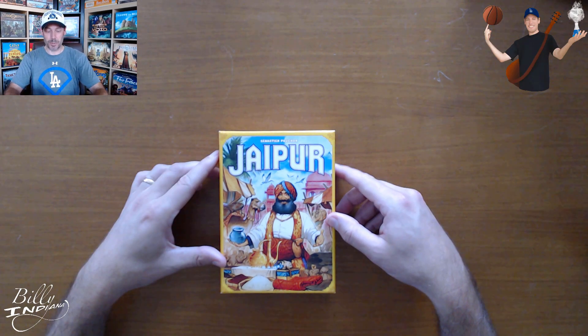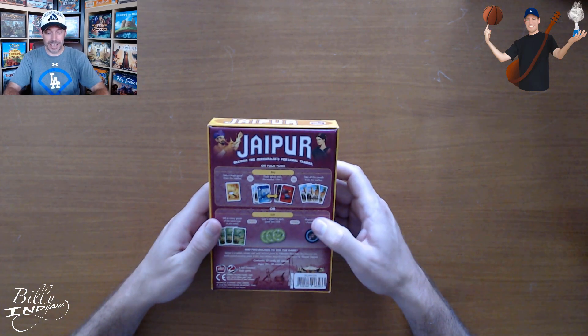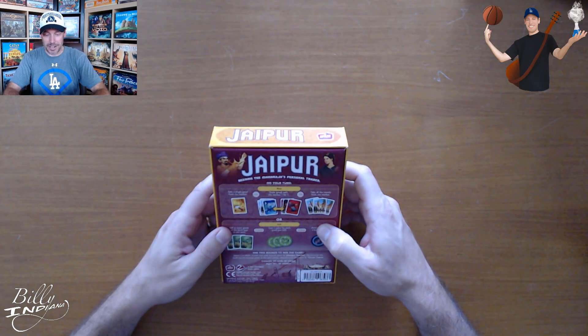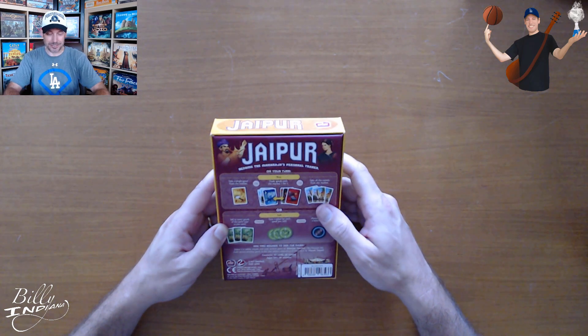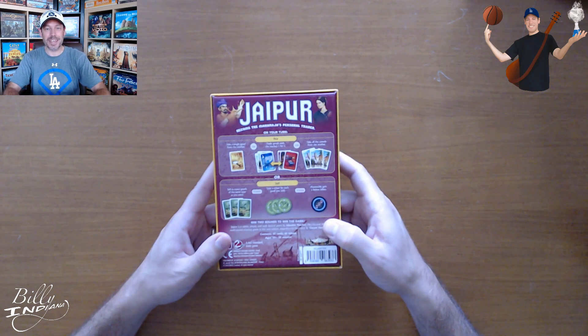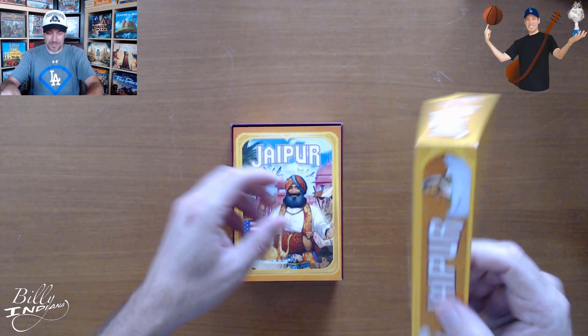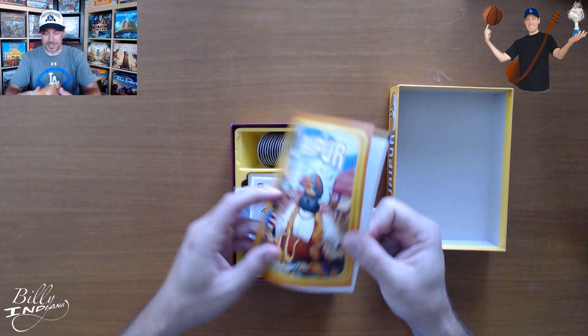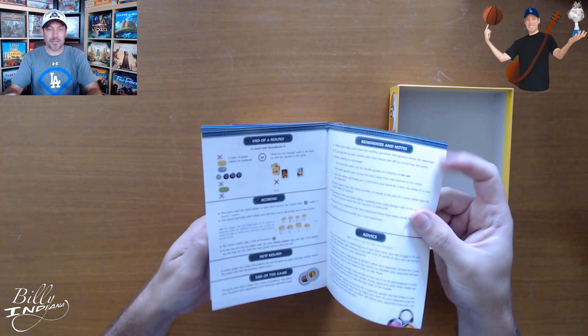As you can see, Jaipur is another small box game, and one that my wife and I like to play. It's a two-player only game. It says, become the Maharaja's personal trader. On your turn, you're going to buy or sell. Win two rounds and win the game. So let's see what's in the box, and then I'll show you how to play. Got an instruction manual, just a quick rulebook — pretty brief. It's a pretty easy game to learn.